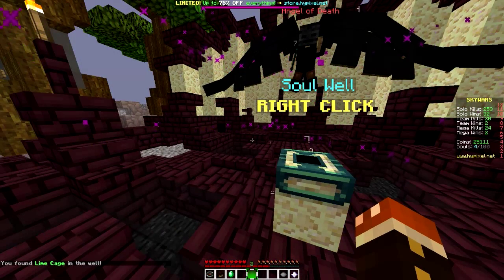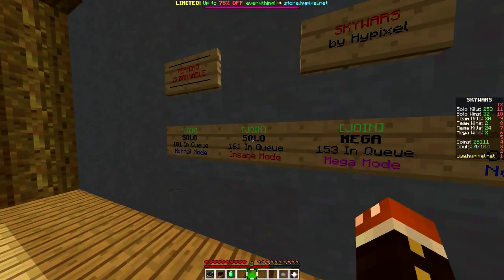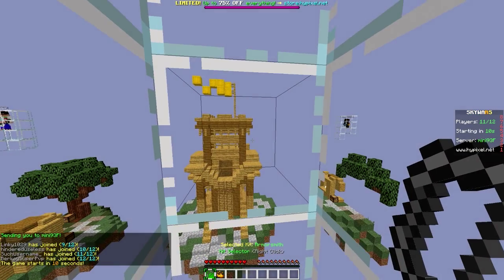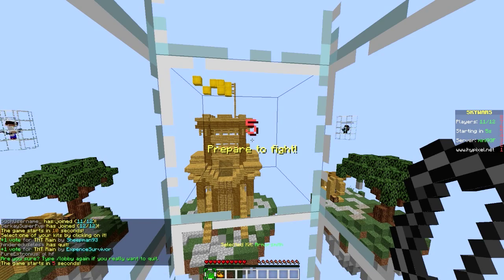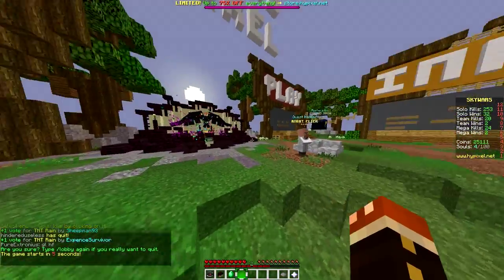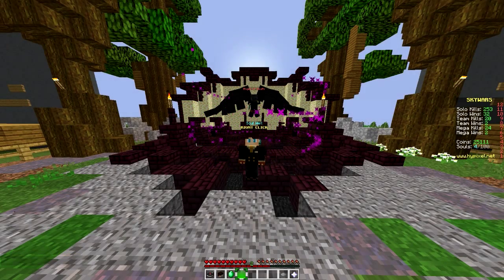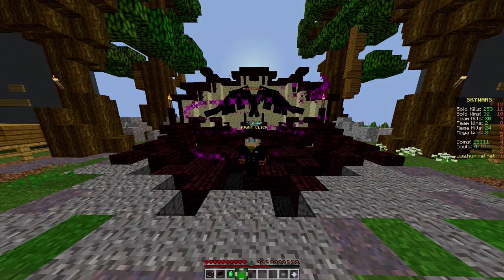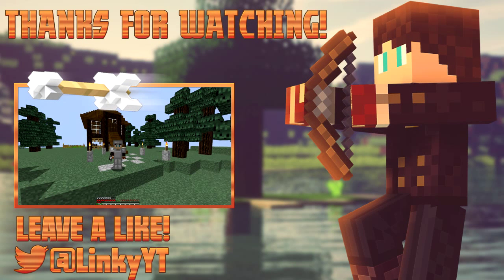Alright, well, it looks like we used up all our souls. What we're going to do is test out one of those kits that we got. Let's go into Skywars quickly and see — if we go into Insane, do we have that kit now? Yes, we have Ecologist! Alright, so that's what we got. Let's go back to Hub. So that's what we got — the Ecologist kit. That's gonna do it for the first episode of the Minecraft Soulwell. If you enjoyed today's video, please leave a like below, and if you're not subscribed, that subscribe button is there for your clicking pleasure. I've been Linky — we'll see you all in the next video.